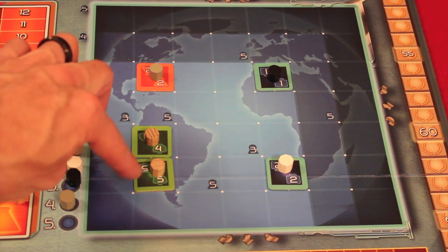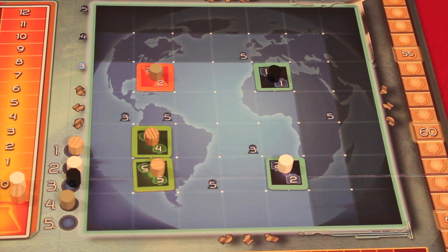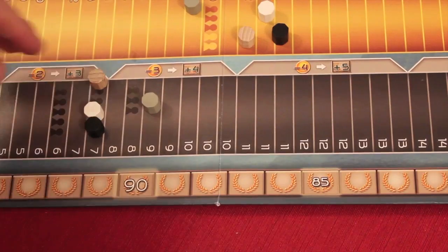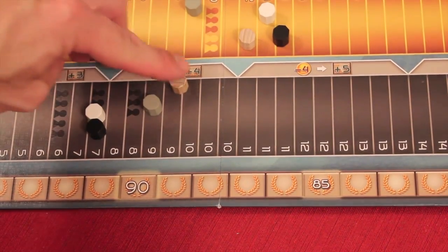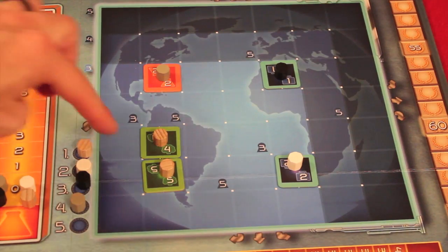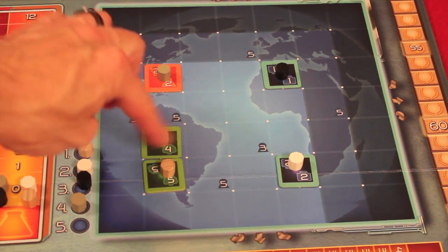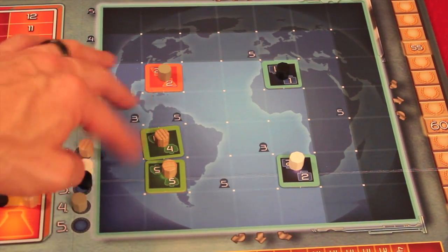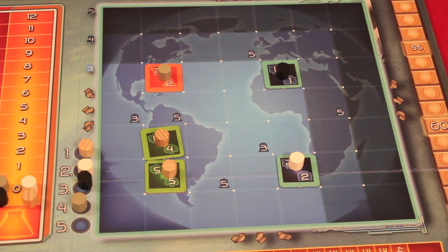When you cooperate with yourself, you add up the project sizes — say nine — divide by two, and round down, giving four. You then gain four income. To cooperate with yourself, the placement must be orthogonal (not diagonal) and both projects must be the same type. So two green environment tiles can cooperate; if one weren't green, you couldn't cooperate.